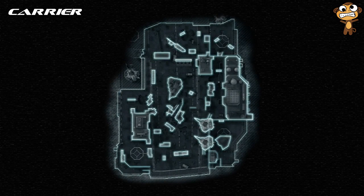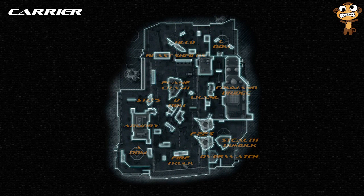All right ladies and gentlemen, this is Carrier from a plan view — top view looking down at it. These are the call outs for the map that I created for you guys, just to help you familiarize yourself with the map. Tell your teammates, 'Oh, I got shot by Helo' — okay, so I know I'll turn around and that's where I got killed. It helps your teammates out tremendously if you know these call outs.